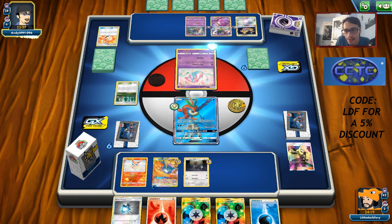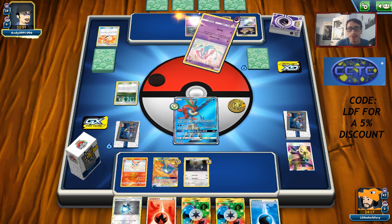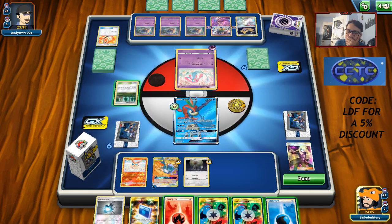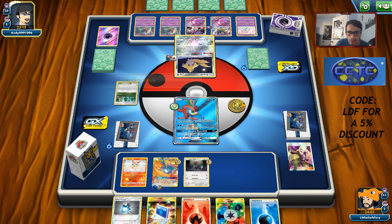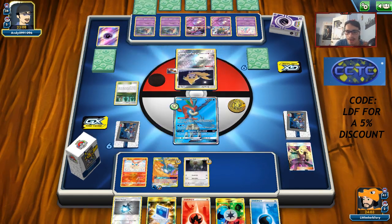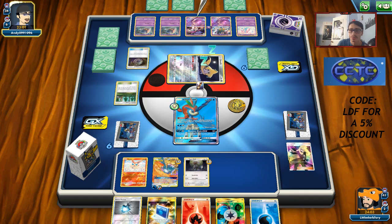If you're just tuning in, welcome to the stream — I'm playing around with a couple of Hidden Fates decks. The Bird Trio deck video goes up tomorrow morning at 9:30 AM Eastern Standard Time, and I might even have a Hidden Fates pack opening tonight or tomorrow. Our hand is unfortunately not great but we'll keep building up. Opponent has no room for Mew — lovely! They just set up the scenario where I can wipe their bench.